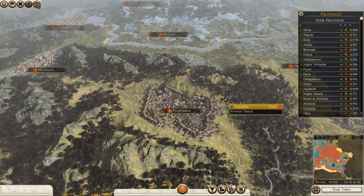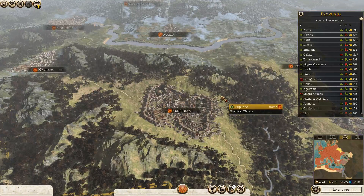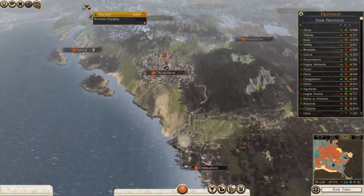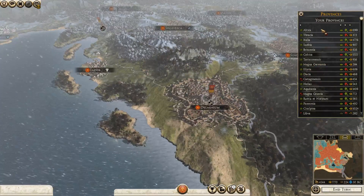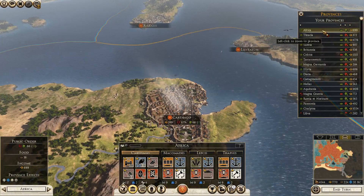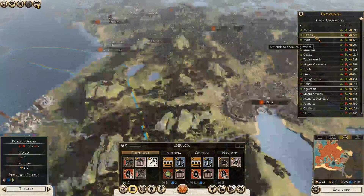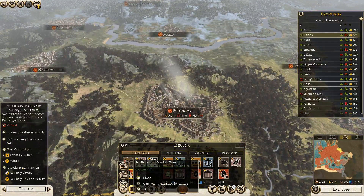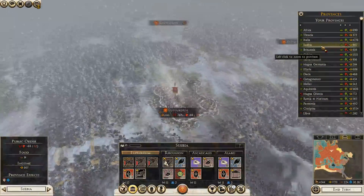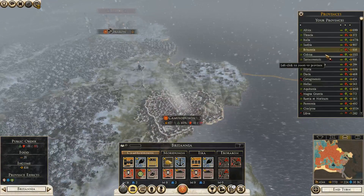Okay, we're starting episode 181 with the grand campaign. In between, I was looking at these provinces and I moved around some of these edicts so that I could try to put an end to the slave rebellions, because I really need to put it on the same things. I don't have one in Britain.